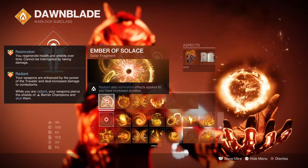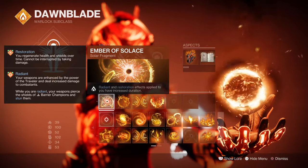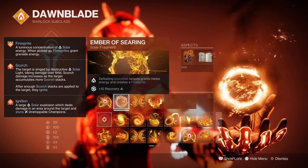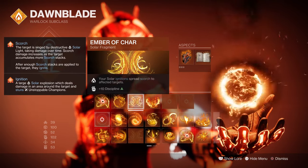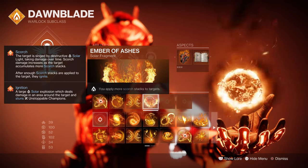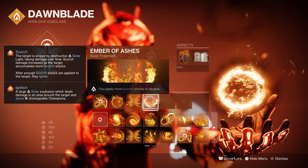For Fragments: Ember of Solace, where Restoration and Radiant effects last longer; Ember of Searing, where defeating scorched targets grants melee energy and creates a fire sprite; Ember of Char, where your solar ignitions spread scorch to affected targets; and Ember of Ashes, where you apply more scorch stacks to targets.